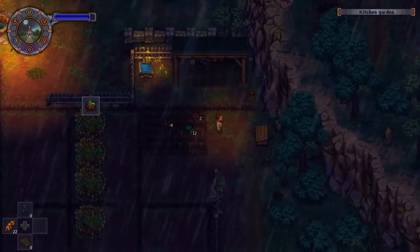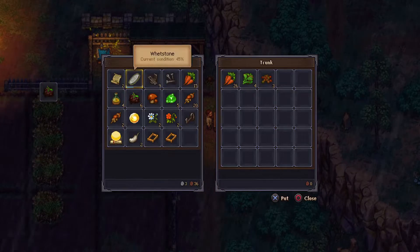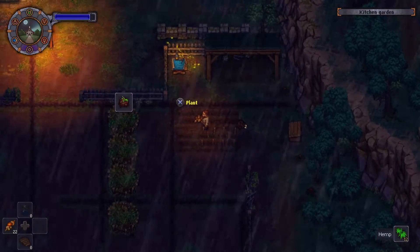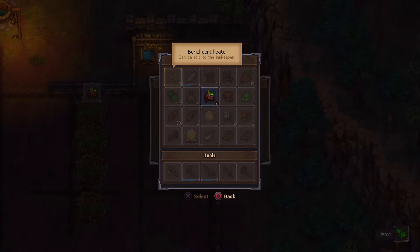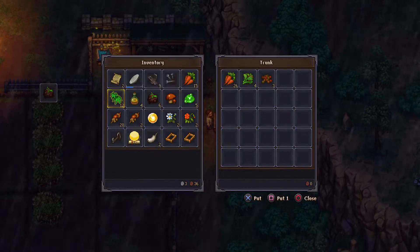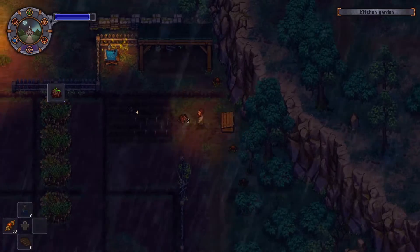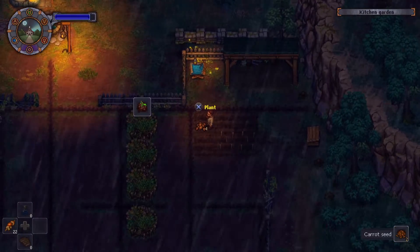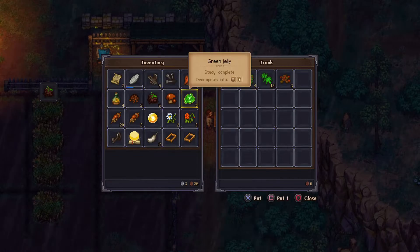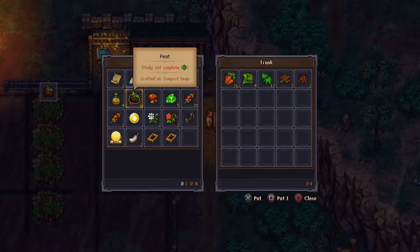Now I have enough — I have carrots here, that's good. I'm going to put all these things here for now. I have some carrot seed. Maybe I'll buy more seeds from the farmer at some point. I also think mushroom is a very good source of energy.